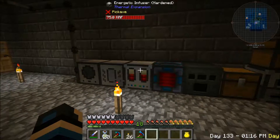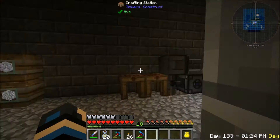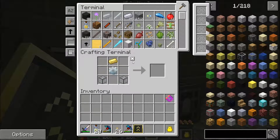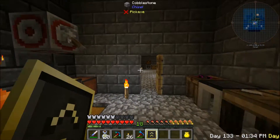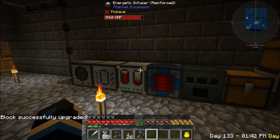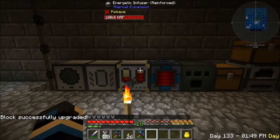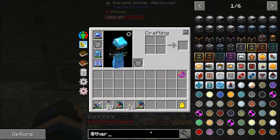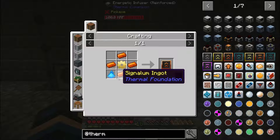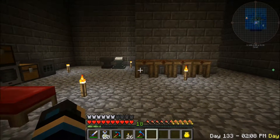Yeah, particularly we want our energetic infuser since we're using the jetpack method of flight. One reinforced upgrade - 100 RF a tick, which is a lot better than it was. What does it take to make the next tier? Is it harder than to signal them? Yeah, we're nowhere near that. And you need an electric gear - well, I think that's about as far as we're going to get with that.